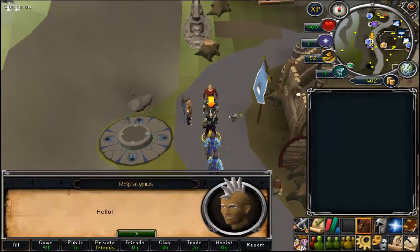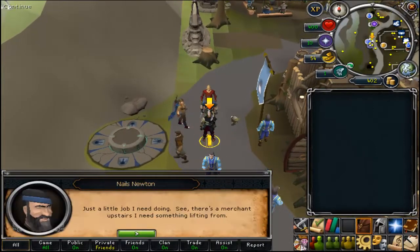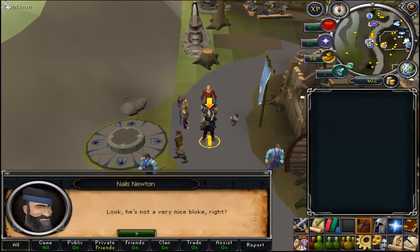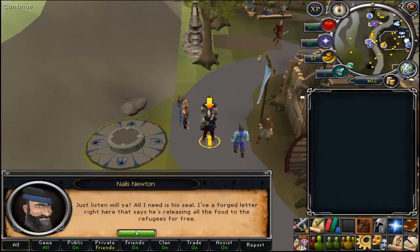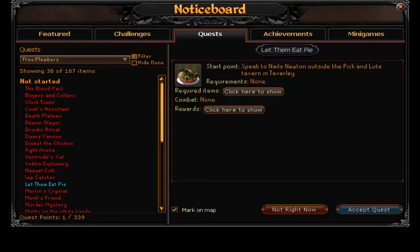In order to do this, you're going to be in Taverly. I'm still at the part of the troll attack mini quest where I still have the blinking arrow going to tell me how to do everything because it's part of the tutorial. But if you're doing this from a regular account, you're just going to want to show up at this guy next to the Taverly portal, talk to Niles Newton, and start the quest, Let Them Eat Pie.